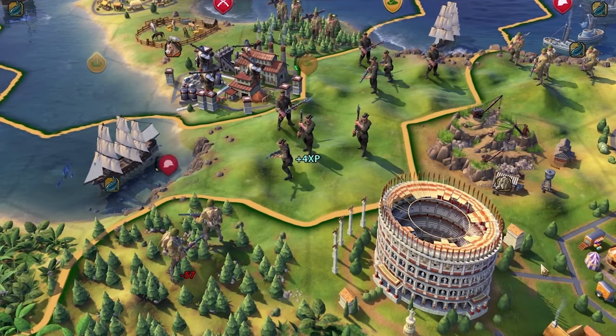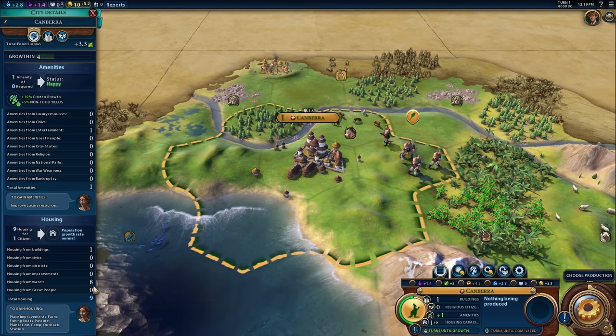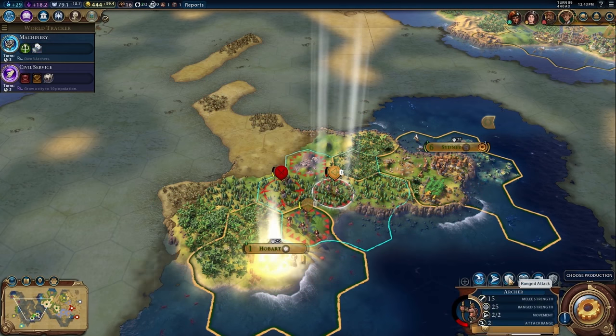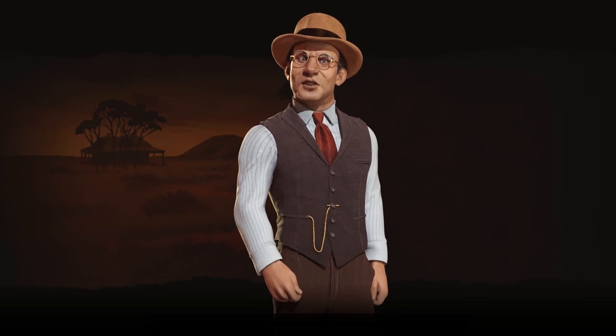My final thoughts: I think that Australia is an extremely versatile Civ. I really like that they have some abilities that nobody else so far in the base game has. You kind of want to play defensively, you kind of want to build along the coastline, and you want to keep in mind those charming or breathtaking appeal tiles — all very important. I think Australia could be put in a lot of different positions on the map and still find a way to have success. It's been a while since I've done one of the Civilization Strategy Leader Breakdown videos, but I still have the playlist — you can look in the description. I think I'll probably be doing a lot more, and I'm assuming we'll see a lot more DLC in the future for Civilization VI. Anyway, thank you so much for watching, and I'll see you guys next time.